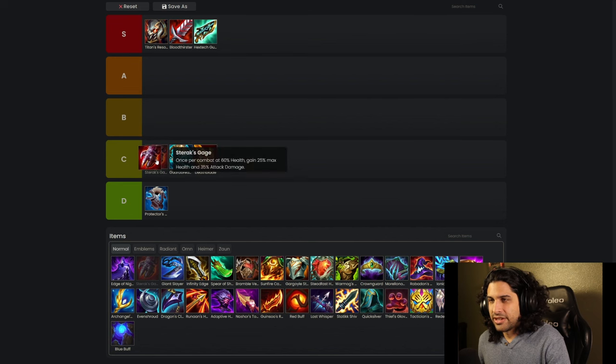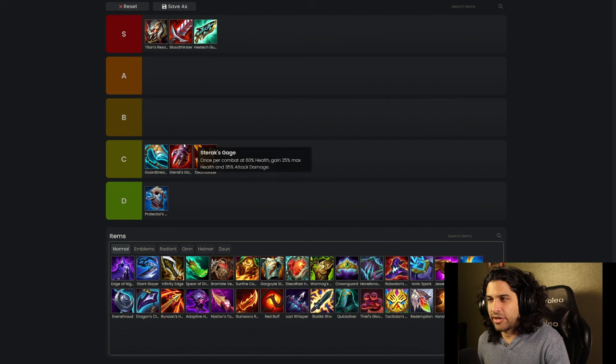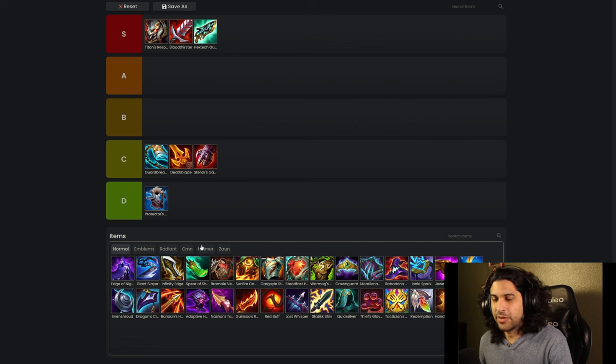Steric's Gauge is pretty bad — not very good. You don't really want to build a lot of it. When you have items like Bloodthirster and Titan's Resolve, Steric's Gauge just kind of falls off really hard. I think that's where it belongs, probably at the bottom of C tier, subject to change in a little bit.